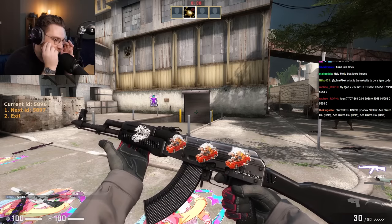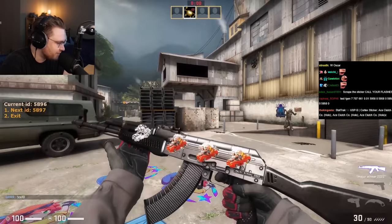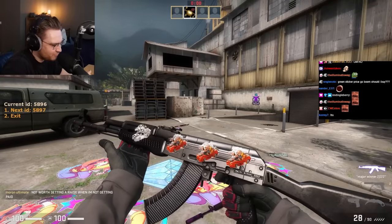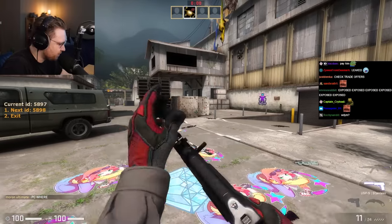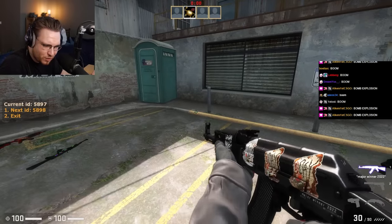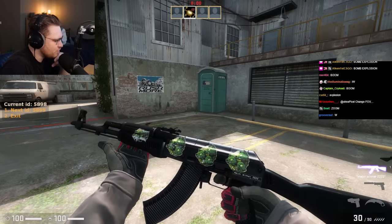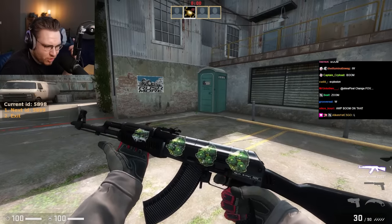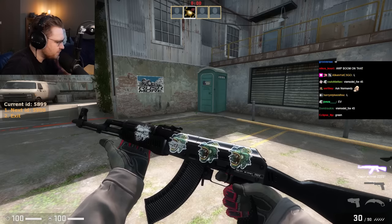Revealing hidden secrets on stickers — every sticker with full grade down to fully scraped. This one has nothing too special; it just scrapes the normal way. Next up, instead of 'b-day' it says 'boom' because the bomb explodes — a cool little gimmick. Next, the Cerberus one scrapes in a normal way with no hidden secret.